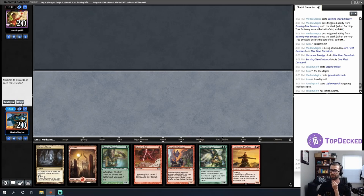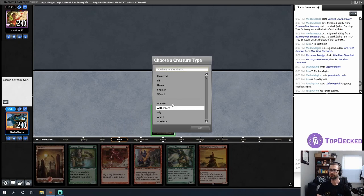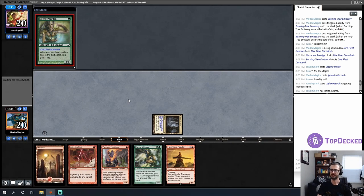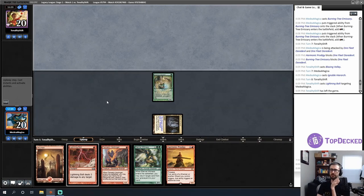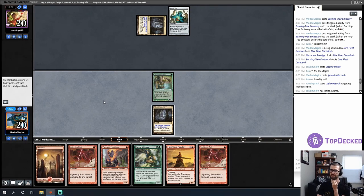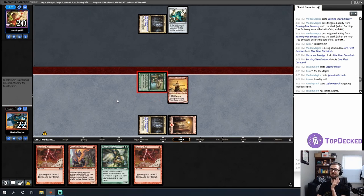I'll keep this hand — the Ignoble Hierarch lets me cast both early spells. I'll get the Essence Warden out ASAP, then on turn two I'll Lightning Bolt a one-drop and play Flamekin Harbinger if they play one, or just ram out Harmonic Prodigy. Opponent plays a pirate and Aether Vial. I don't mind having multiple Lightning Bolts. This is just Harmonic Prodigy and pass — I get two life immediately, the Essence Warden triggered twice, I'm at 22.